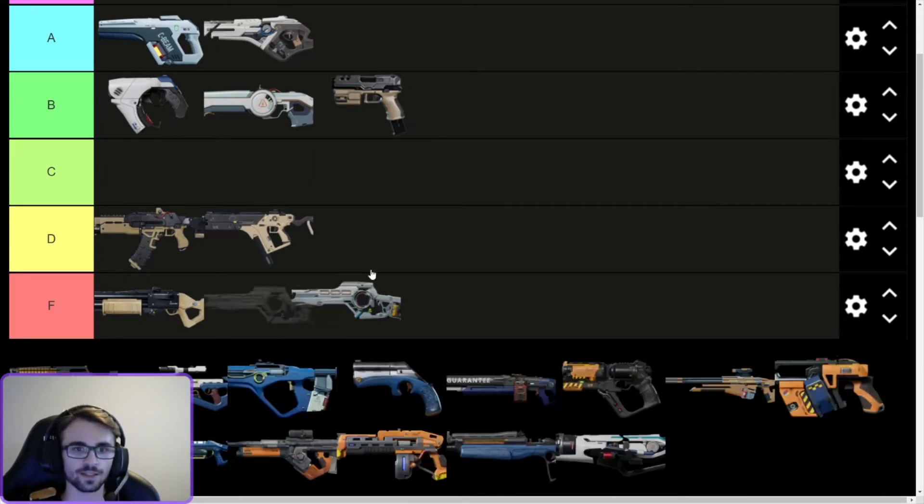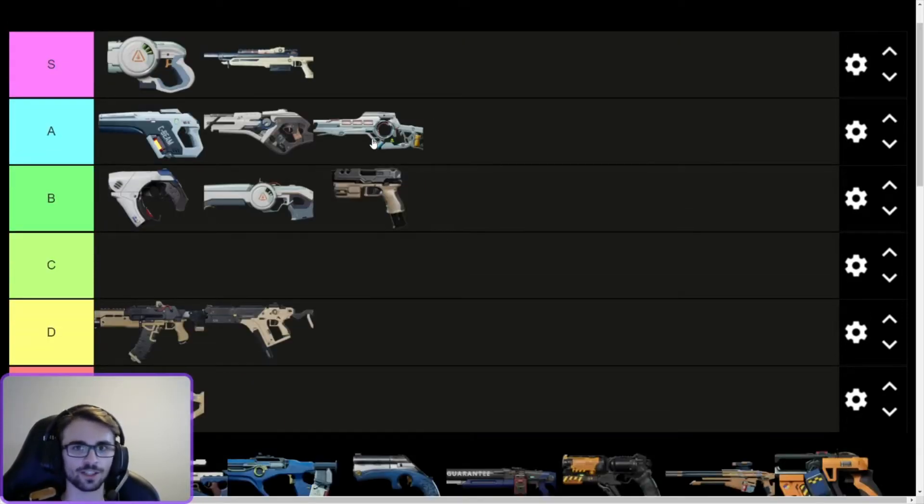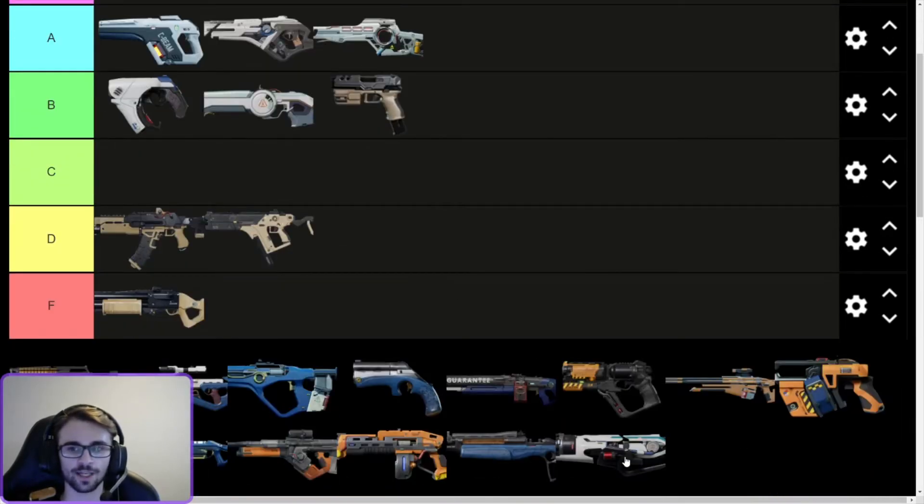Next is the Basilisk — this is a sniper. Maybe you could use it for PvP, but I think it's probably better at killing AI and stuff. The bolt action is better and cheaper for players, so just use the bolt for that. It's also really expensive, so I'll put it in low A tier for now.